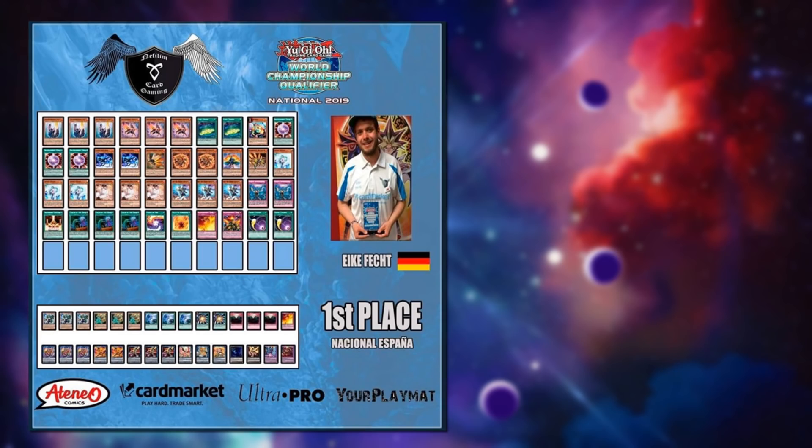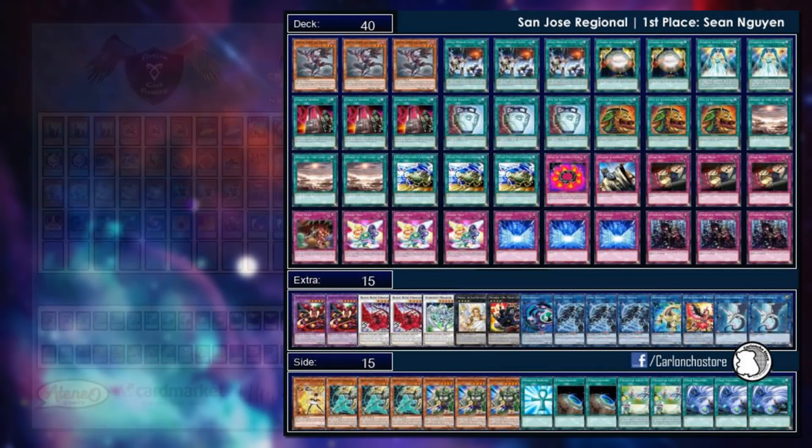Salamangreats win the World Championship Qualifier in Spain. Very interesting here — the main deck has two Galaxy Cyclone and triple Twin Twister in the side deck, though I suppose you have to main deck those answers against Mystic Mine.